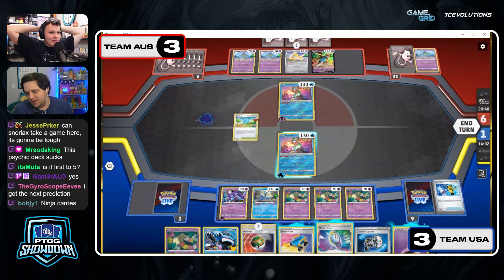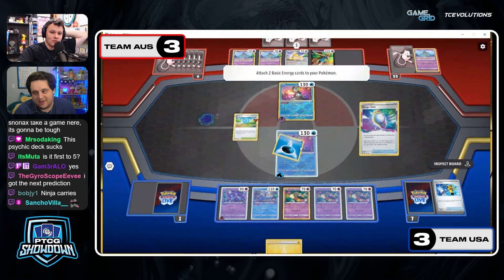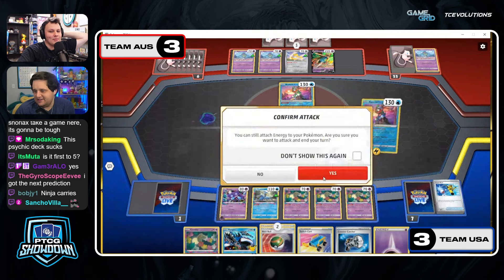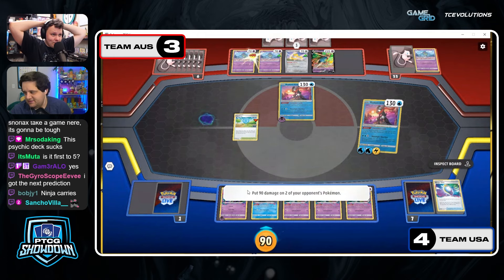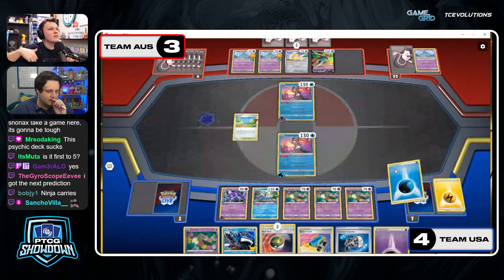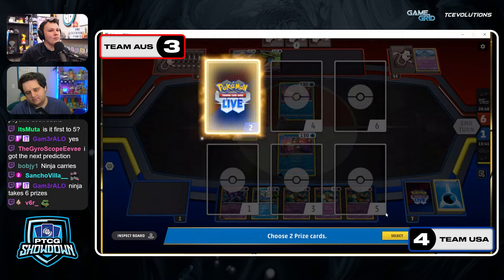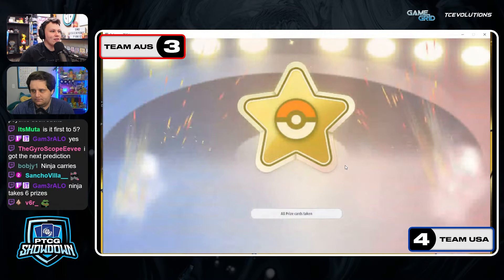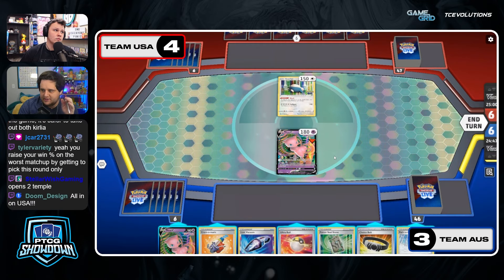There it is — US closes it out! And that's it — they only have one deck left. They have Control. At this point it doesn't really matter what either team sends up. Team US is on a four-to-one streak. Team Australia started 2-0 and since then has gone one and four in games. The Gardevoir deck has not been able to get a win. As we close out game number seven, US has to throw up Control.